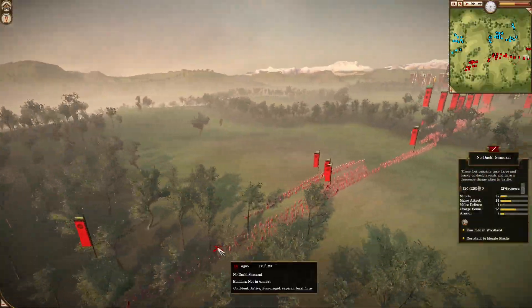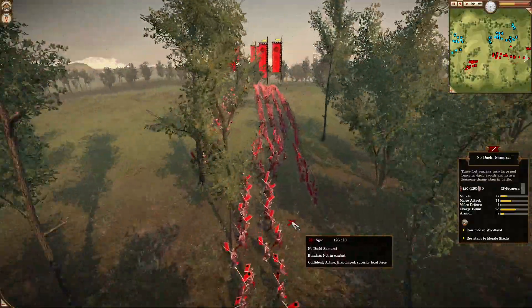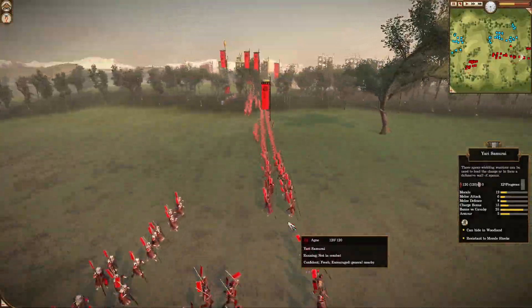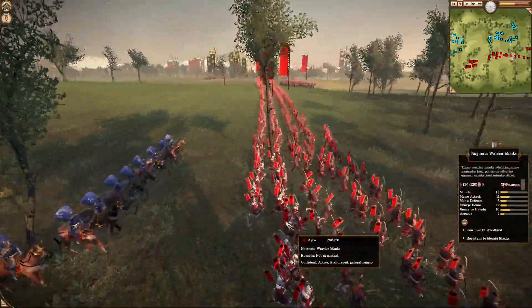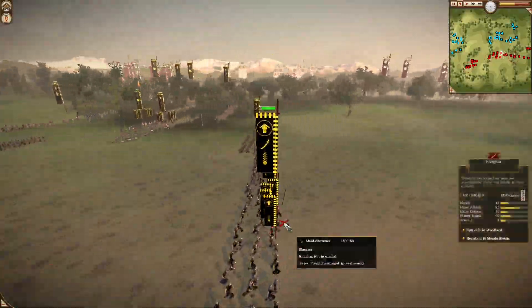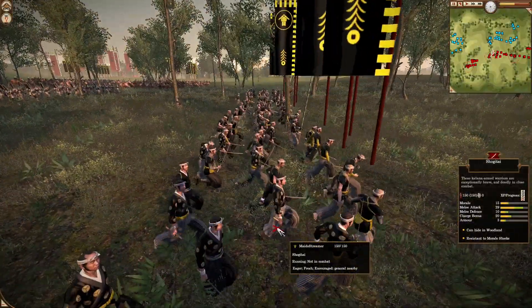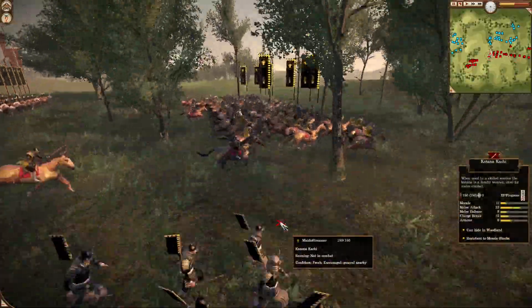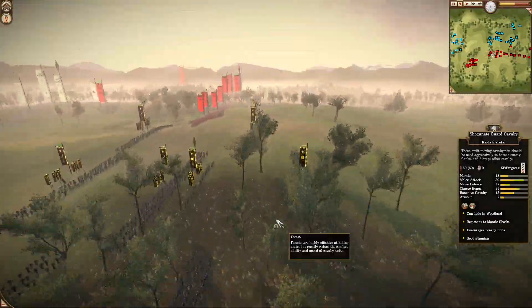Their opponents are going to be — Engu — he's going to be bringing some nodachi samurai in the frontlines, mixed with some yari samurai, mixed with some nodachis. A pretty good rush-based army. His ally is Mido's streamer — he's going to be bringing some Shogunatai, a very good and terrifying unit indeed, with some yari-ashigaru, some katana kachi, some yari-ki, and some shogunat guard cavalry.